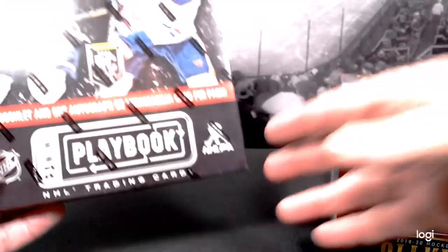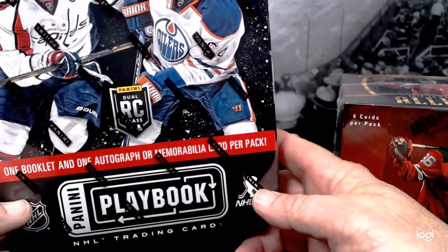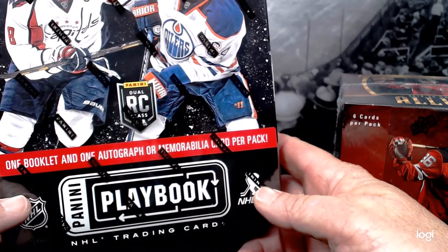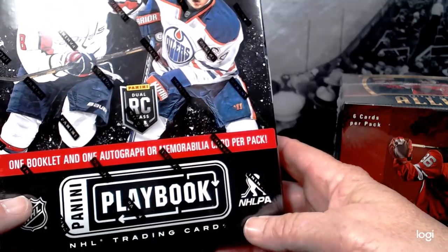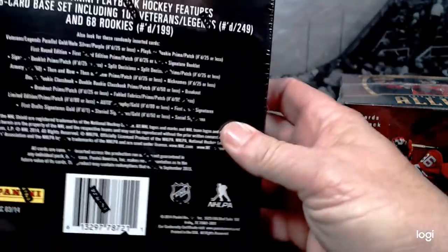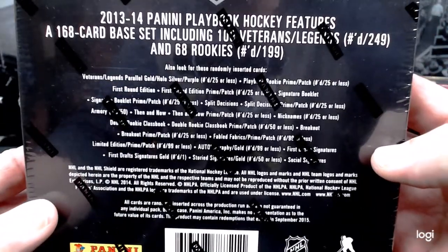We're going to supplement that with a Panini Playbook — three cards in there, one booklet, and one autograph or memorabilia card per pack. Those are the odds if you want to pause and check them out, otherwise we're just going to dig right into Allure.